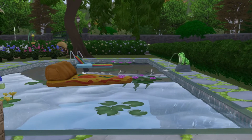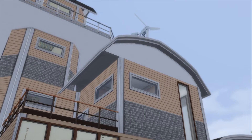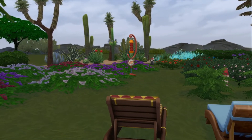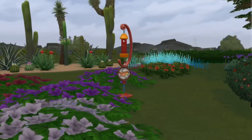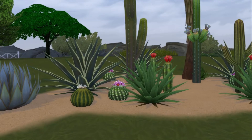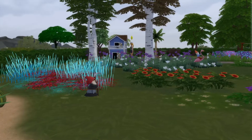Yeah, that looks pretty cool. There's a bunch of gnomes everywhere in here. I was thinking this might be an oceanfront, but now I'm kind of wondering if it might be a desert cabana, or at least a touch of a desert.